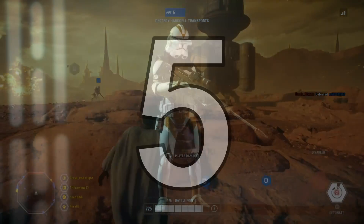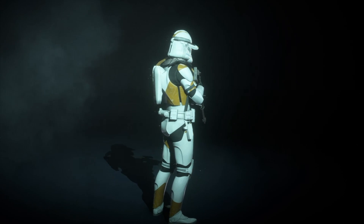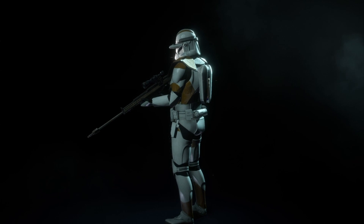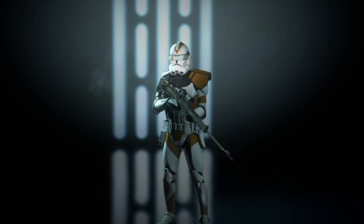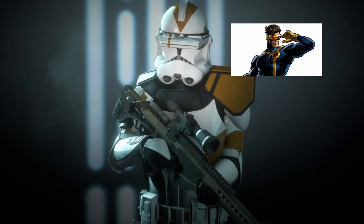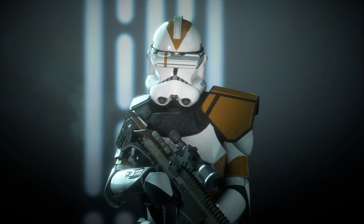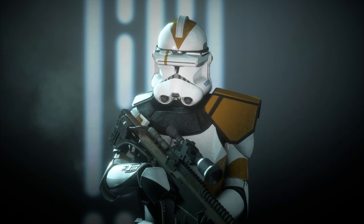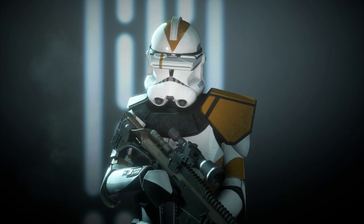Coming in at number five, the clone trooper specialist. As a whole, clone armor is pretty awesome and even the specialist has a great look — that is until you get to the helmet. What annoys me about it and why it's on the list is the stupid visor they slapped on the helmet. I get it, the helmet and visor are supposed to be loaded with advanced optics and imaging equipment, but why does it have to look like they raided Scott Summers' closet to put this together? It bugs me because it implies everything this trooper sees looks like the Predator's heat vision. There is no way you are seeing anything with your normal vision in this helmet.